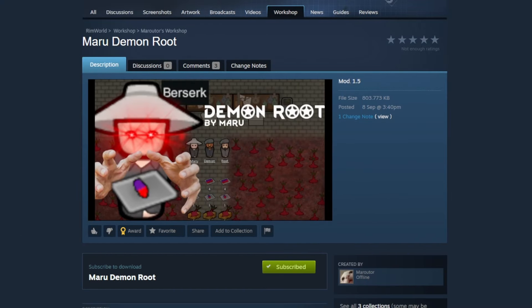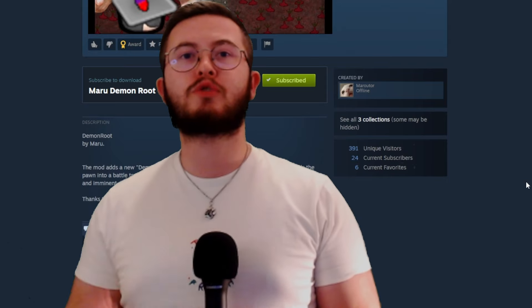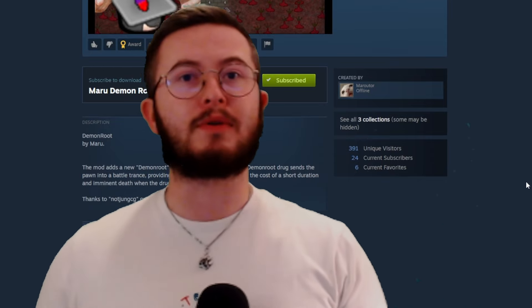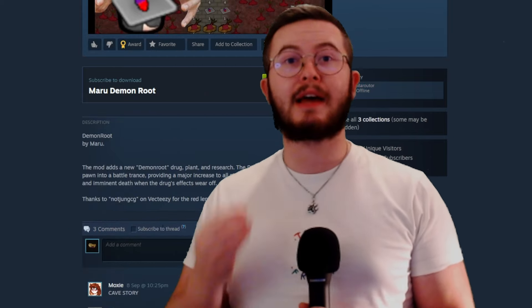Starting with the Steam Workshop page: the thumbnail is really eye-catching, I appreciate that. But getting into the bulk of things, there's not much here — just some words and phrases. When you do read what's provided it shows a very unique item, but the mod creator could really play off that more: show pictures of the stat bonuses, go into more detail about the lore. The advertisement here is really lacking.